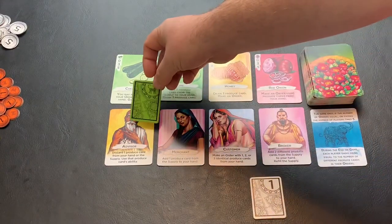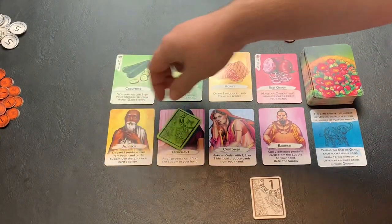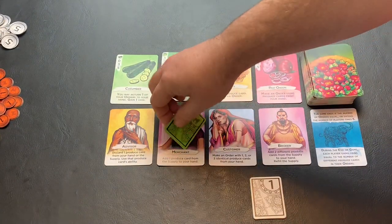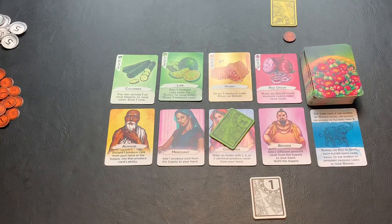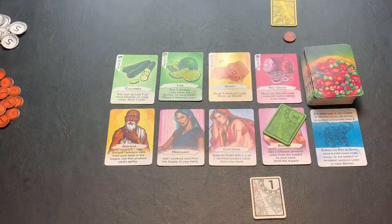Placing that tile on the advisor allows you to discard a produce card from your hand or from the supply and use the ability printed on that card. Selecting the merchant allows you to add a produce card from the supply to your hand. If you choose the customer, you are able to make an order using one, two, or three identical produce cards from your hand, which scores you points and gains you some coins. And if you use the broker — our special character for this game — you get to add two different produce cards from the supply to your hand, and then refill the supply.